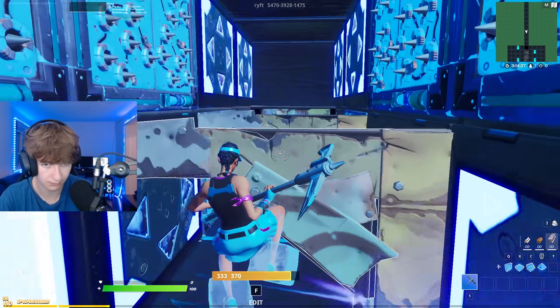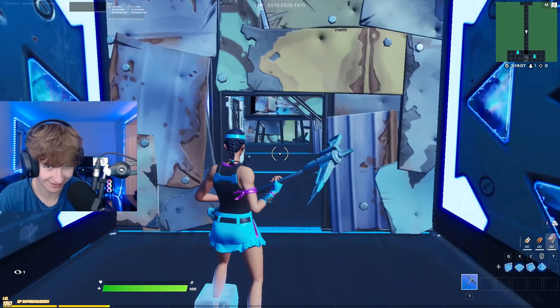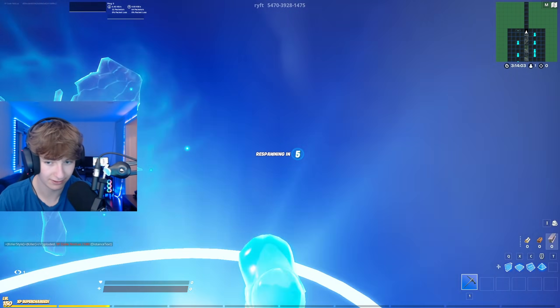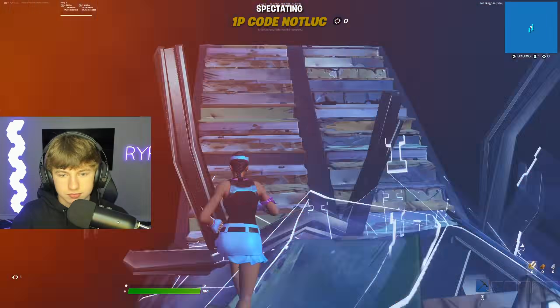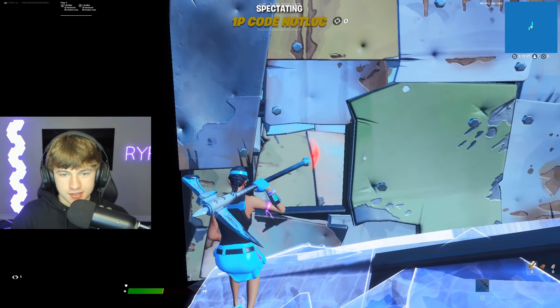I believe in you — actually, never mind, I'm not rooting for you anymore. Luke progresses through the course encountering hidden traps and obstacles he wasn't supposed to see. Suddenly rockets are being shot at him. He tries to dodge but can't. There's zero way that Firewalker did this before him.